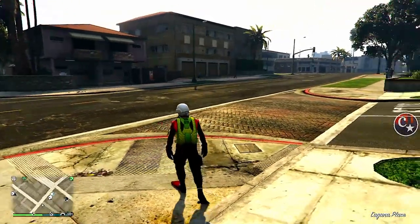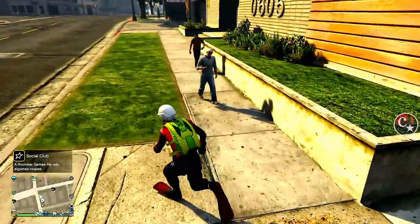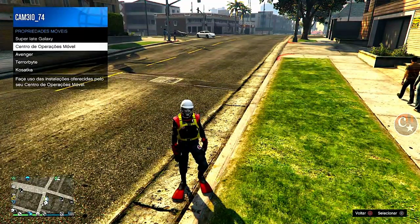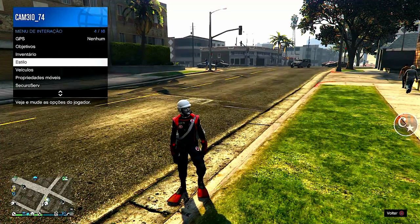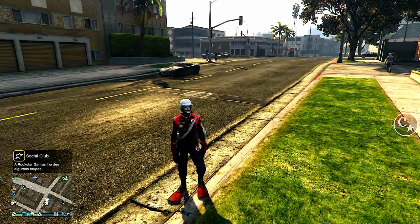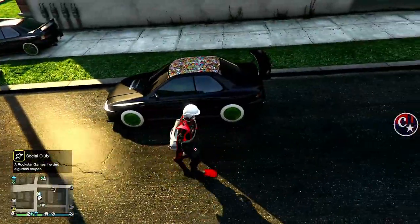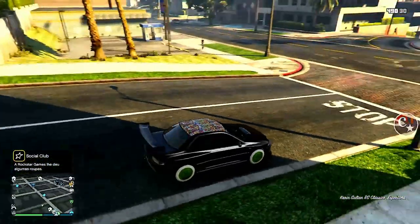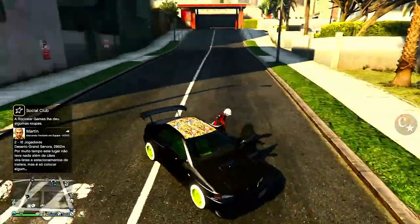Chegando aqui, veja que o meu veículo original ficou por aqui. O que eu tinha pegado com o amigo — então eu venho aqui, aperto o menu de interação, propriedades móveis, centro de operações móvel, e solicito o veículo pessoal que está lá dentro. Se tudo ocorreu bem, o nosso Karim Sultan vai ter que vir com as rodas trocadas e com a interna. Olha só, os dois ficaram aqui na sessão — insano!